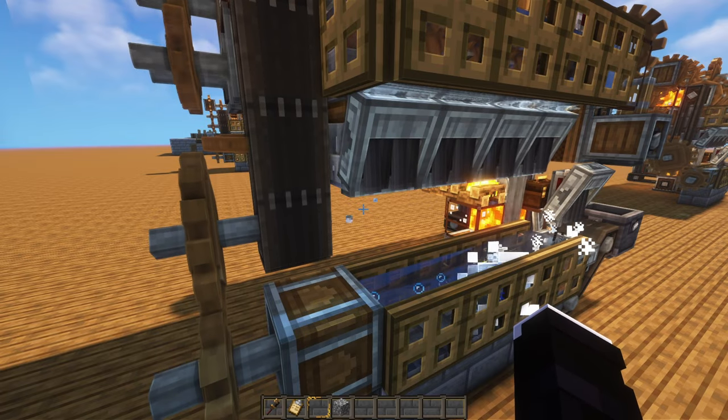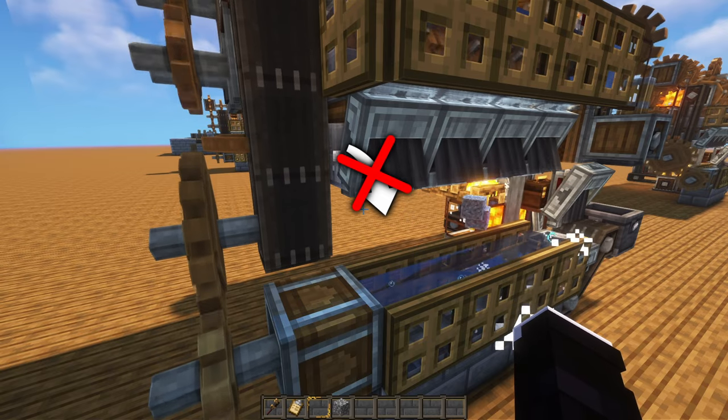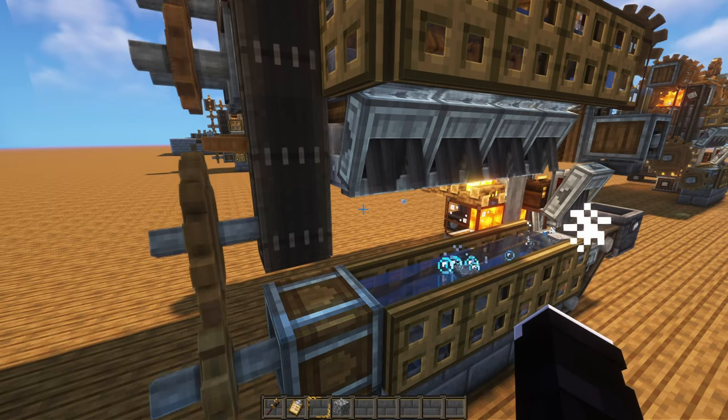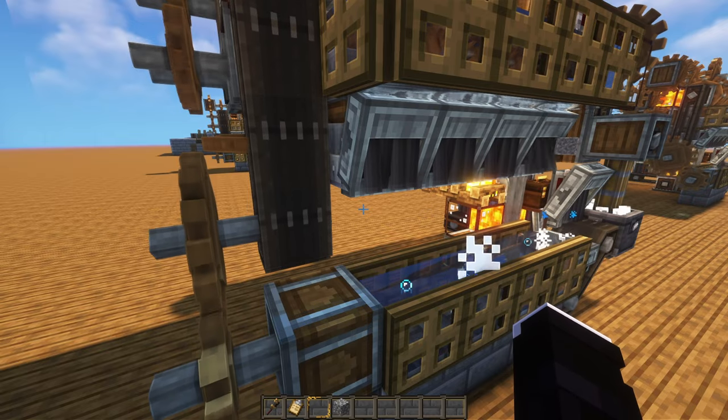Something to keep in mind is that a millstone won't extract the cobblestone with the andesite funnel — it will only let through the resulting items. Otherwise the cobble wouldn't stay there for long enough to get processed. This also works in the case of using a hopper under the millstones, which makes it ideal for some setups.